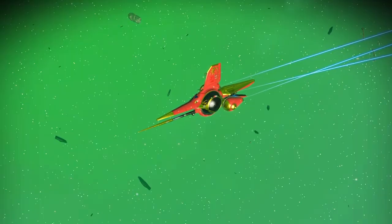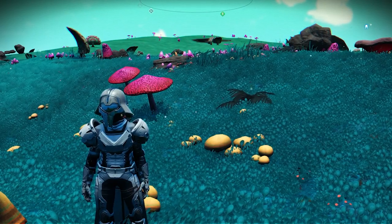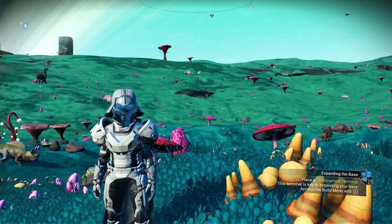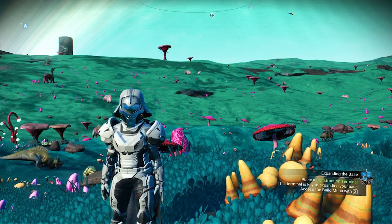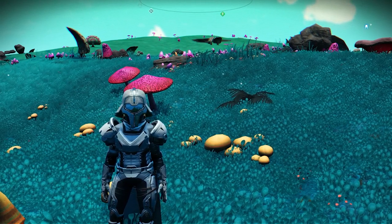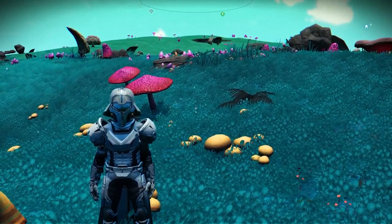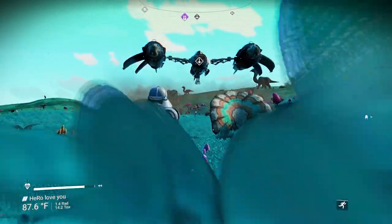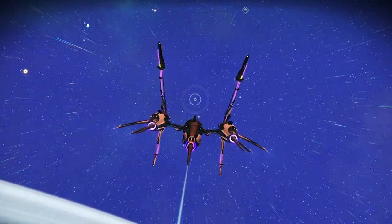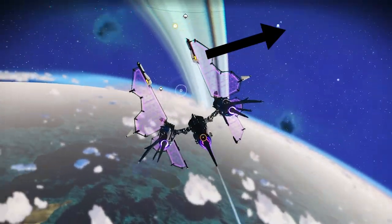In this video, I will show you three locations for three amazing exotic ships. The three exotics are going to be so special because all of them are going to have four connected supercharged slots. As you guys know, the exotic ship can only be found in S-Class. The three exotics are going to be inside the Euclid Galaxy. To be able to get them, we will need to find the portal. I will put how to find the portal in the description or on screen right now.